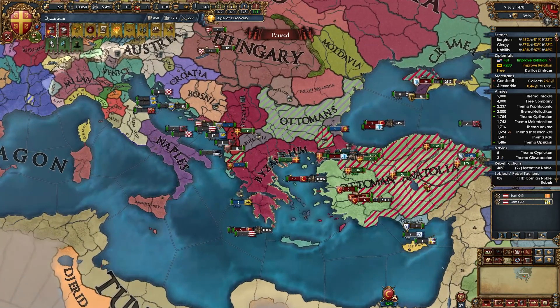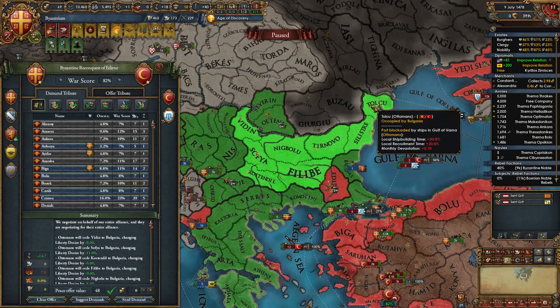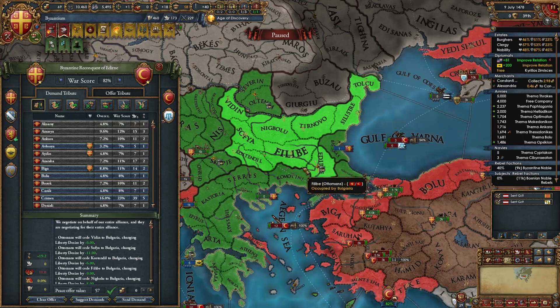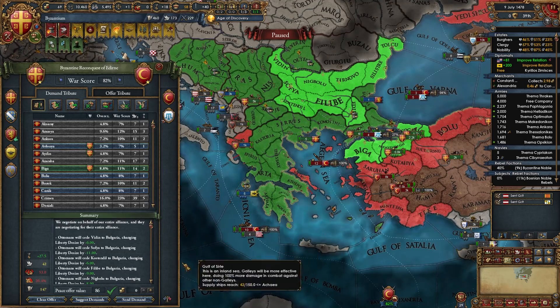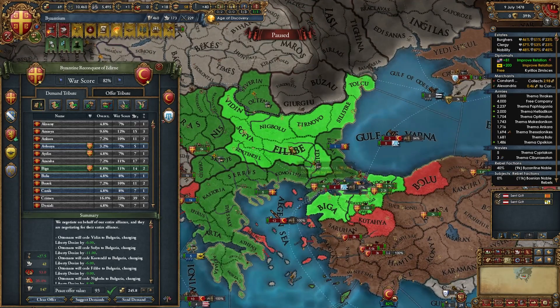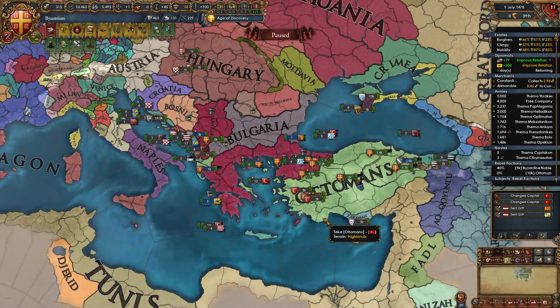Here's what to take from the Ottomans in the second war: give Bulgaria all of their cores back, take Edirne for yourself, and take three additional provinces. You can also take some Anatolian provinces and cash if you want. The most important things are Bulgaria's cores, Edirne, and those three provinces. That's the second war versus the Ottomans done.